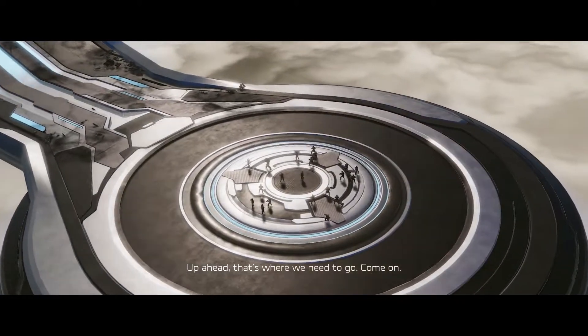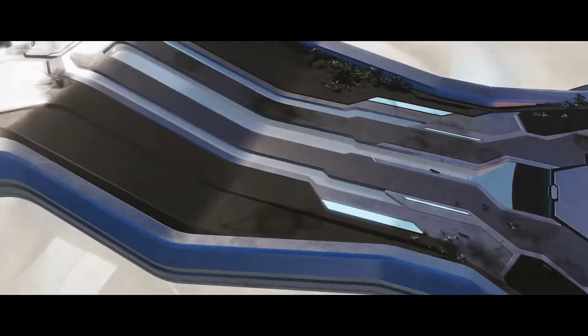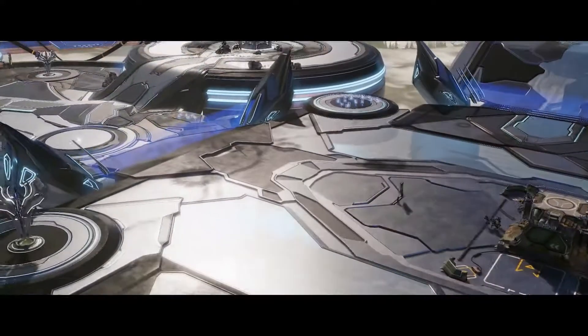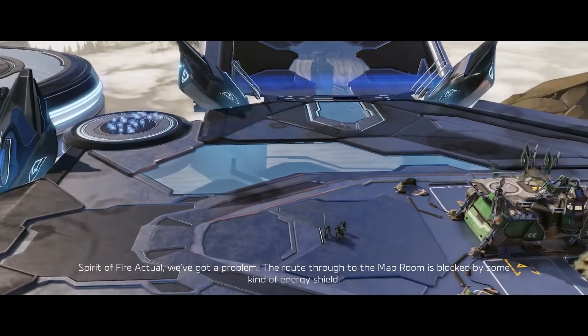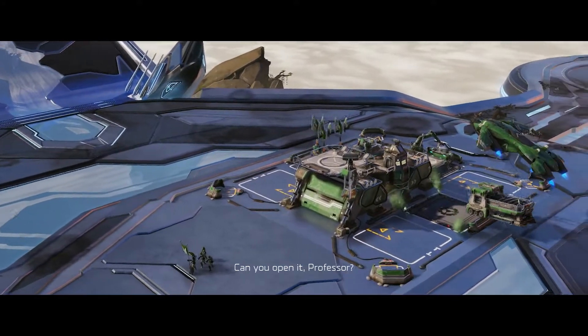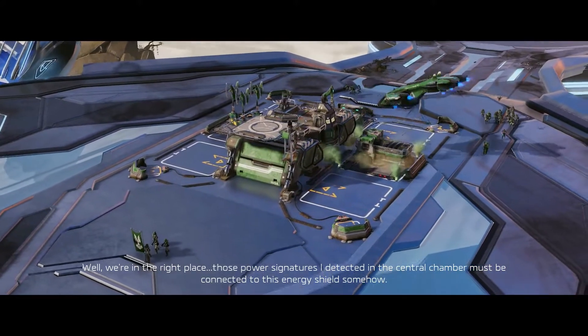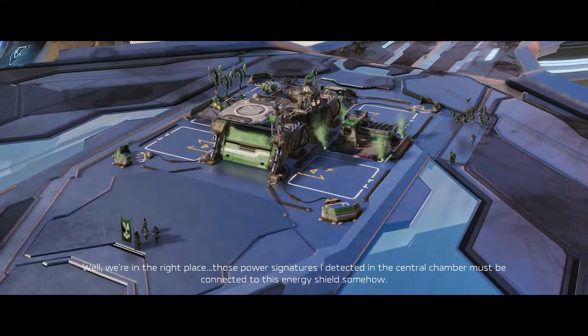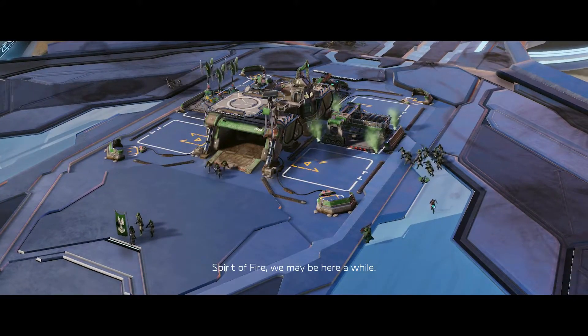Up ahead. That's where we need to go. Come on. That was our way in. Spirit of Fire Actual, we've got a problem. The route through to the Map Room is blocked by some kind of energy shield. Can you open it, Professor? Well, we're in the right place. Those power signatures I detected in the central chamber must be connected to this energy shield somehow. Spirit of Fire, we may be here a while.